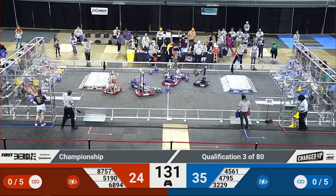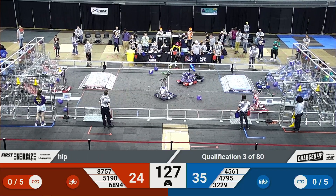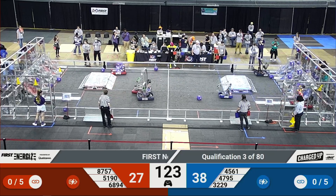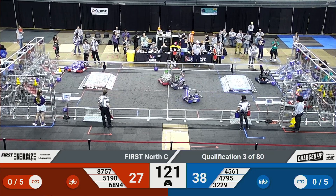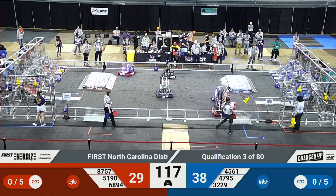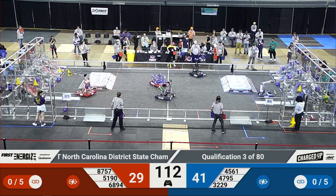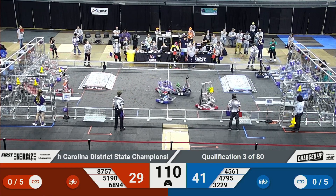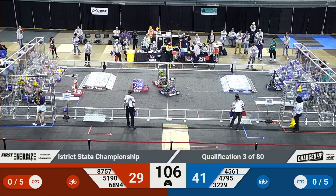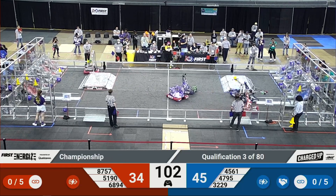The blue alliance has an eleven point lead. We'll see if they can keep it as the match continues. Bots start driving around under the control of the human drivers. Right away the Terabytes score a cube as the red alliance answers back. Geode Bots are doing an excellent job of pushing game pieces around on the ground. E-Spots pick up a cube for the blue alliance, scoring in the mid row. The blue alliance has nearly scored all the cubes they can. 6894 scores a cone for the red alliance. Neither team has yet completed a link, but that'll be coming very soon.